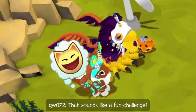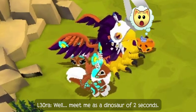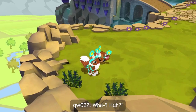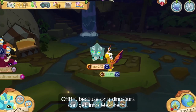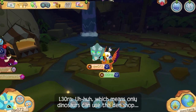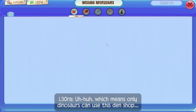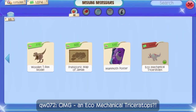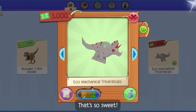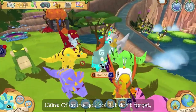That sounds like a fun challenge. Is that everything then, Leora? Well, meet me as a dinosaur in two seconds. What? Because only dinosaurs can get into Mesoterra, which means only dinosaurs can use this den shop. Oh my gosh — an eco-mechanical triceratops? That's so sweet! I know, right? I have six. I want one!